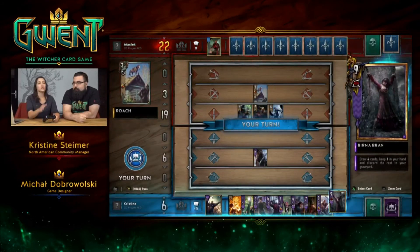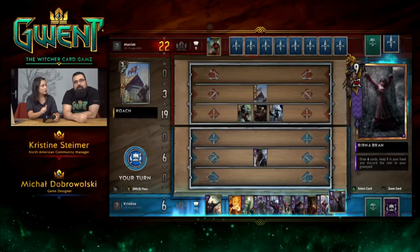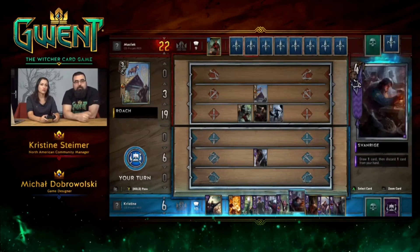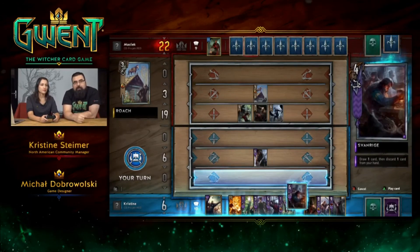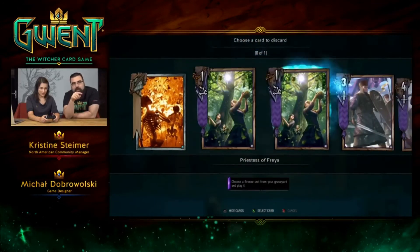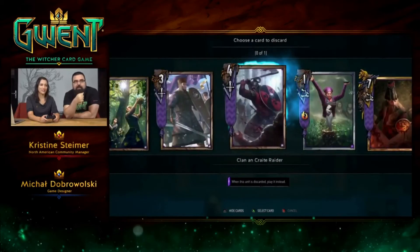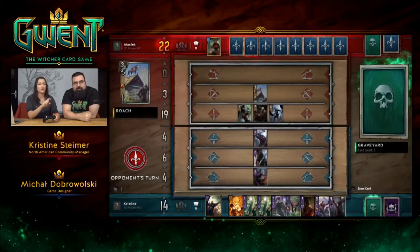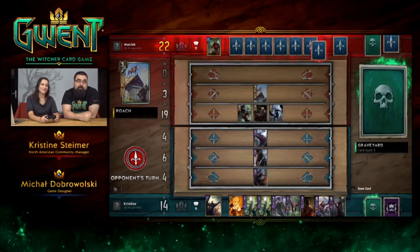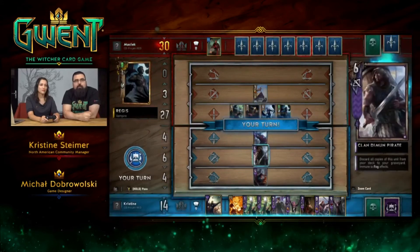A viewer in chat is asking about discarding cards — wondering if it's random or if you can choose. Let's show it. You can play Svanrige — he's the son of Birna Bran. So we get to draw one card, and now we can choose what we want to discard. We obviously want to discard our guy. We're going to discard him, but because his ability triggers when he gets discarded, he's immediately played — we get another card on the board. Usually he would just go to the graveyard, but he has this special ability.